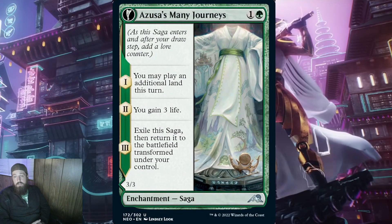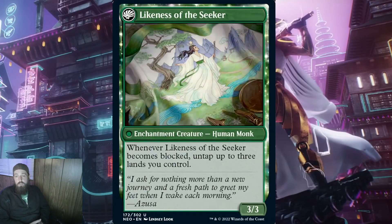The next saga is Azusa's Many Journeys for 1 and a green. When it ETBs, you may play an additional land this turn. On lore counter 2, you gain 3 life. Both of these are cool but not overly powerful. When it transforms, you get Likeness of the Seeker — a 3/3 enchantment creature human monk. When Likeness of the Seeker becomes blocked, untap up to 3 lands. I find this really cool, and if played with cards like Wolfpack Leader, it would be very useful to draw a card off the leader and untap the mana to play that card.